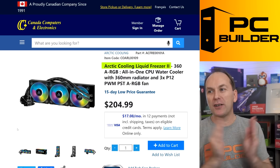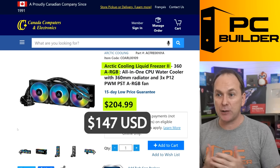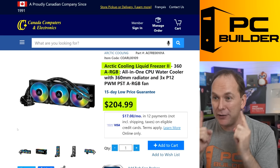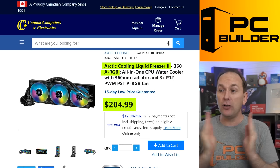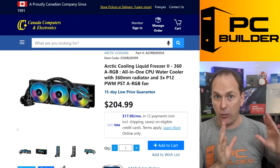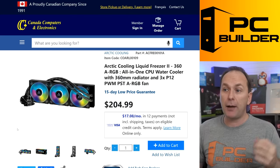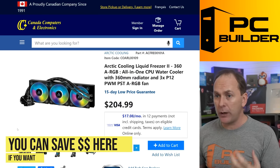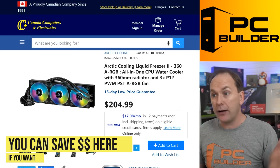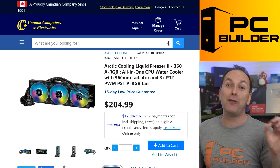For the cooler, we stuck with the Arctic Liquid Freezer 2 360, but I got you the ARGB version for $10 more — it's going to look amazing at the top of that build. We didn't add any extra fans because these fans are going right there and they're going to look amazing. You actually do not need a 360 for the 7800X 3D — I just got it because it would look cool. If you want to save money, go with a 240mm AIO or even an air cooler. But I think this is going to look and perform amazing.